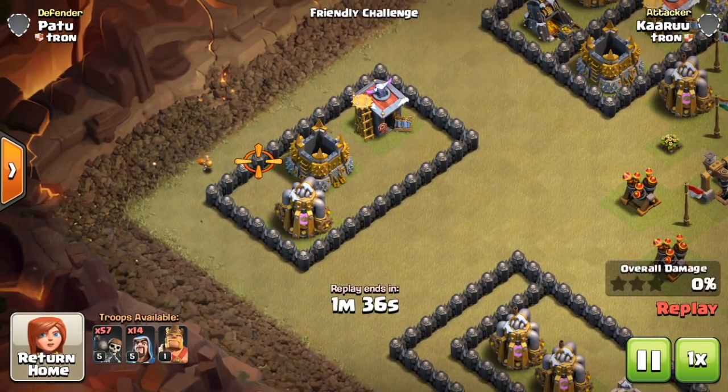So as you can see here, we drop the wallbreakers back closer to the wall that corresponds to the elixir collector, but despite that, the wallbreakers targeted the gold storage wall, as I drew out.